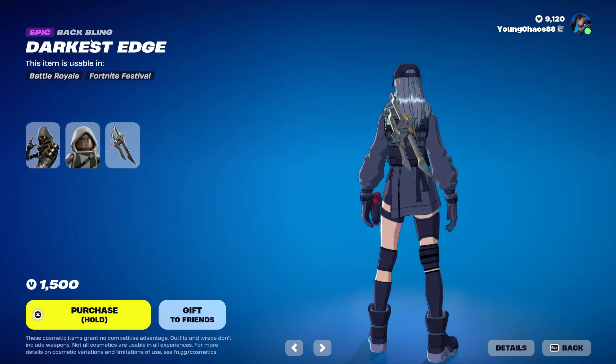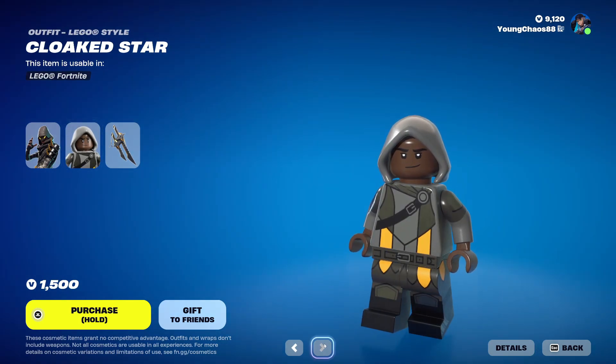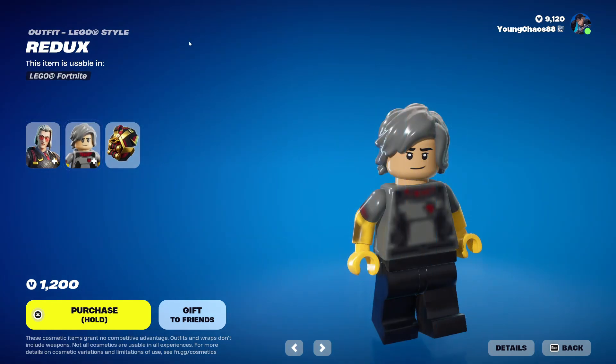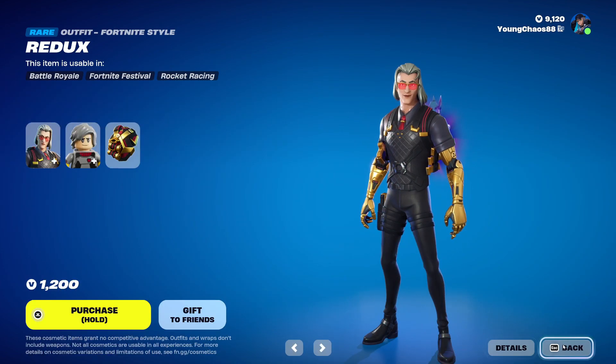And we click start with the Vaping Darkest Edge, an epic outfit, 1,500 V-Bucks. The skin does include that Lego variant, which I guess isn't too bad. These are all non-detailed Lego variants. And we've got the Vaping Bionic Relay, a rare outfit, 1,200 V-Bucks. The skin also includes that Lego variant, and I think the skin itself is reactive. Pretty cool there.